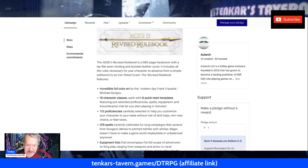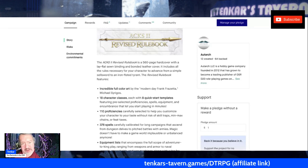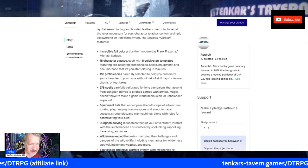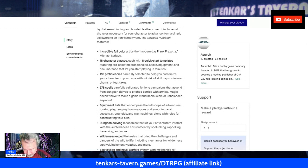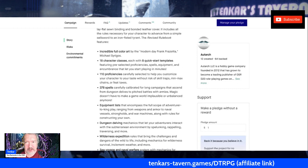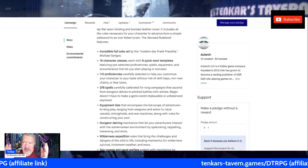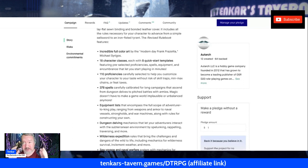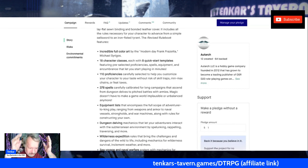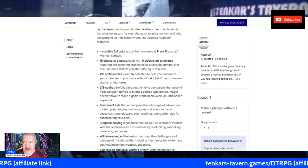I think that's a pleather or man-made leather, but it still looks damn awesome. The rulebook has 18 character classes, 110 proficiencies, and 378 spells. The spells had to be rewritten and especially renamed because we're not using the OGL here. This should be released under the ORC license, so you can write material for ACKS 2.